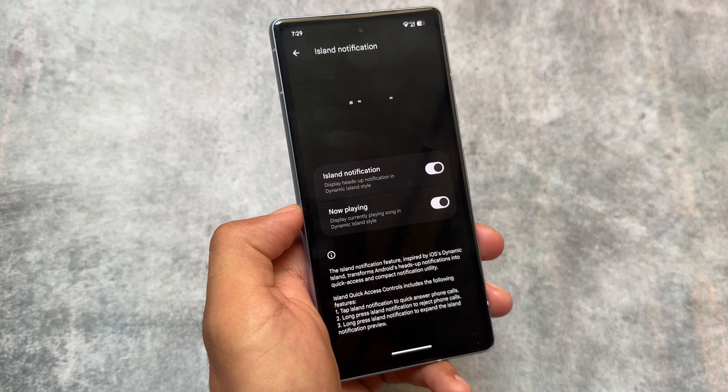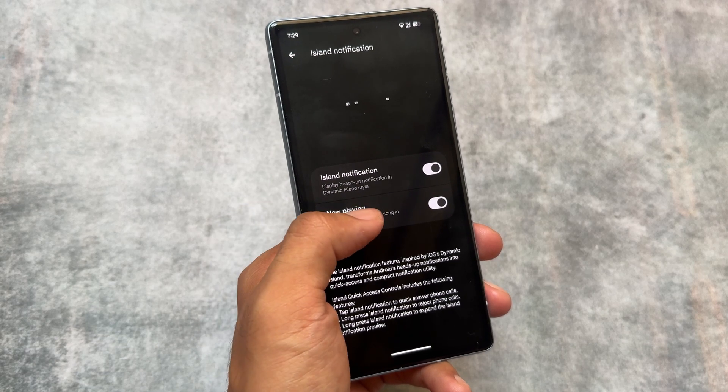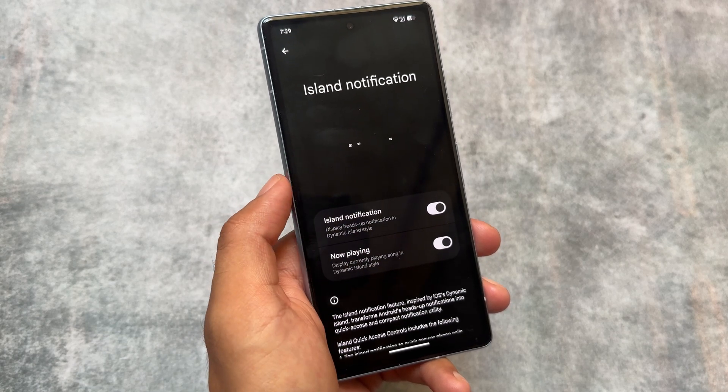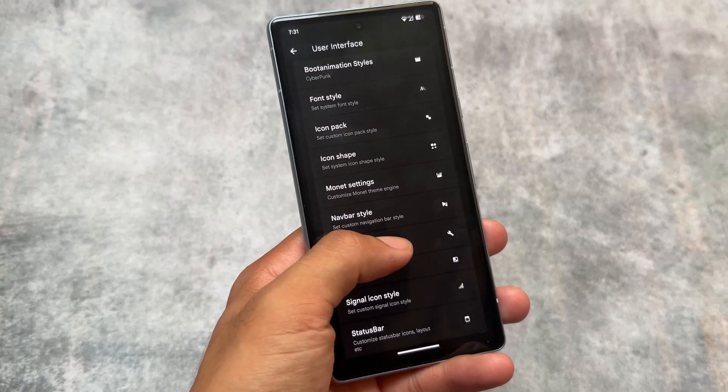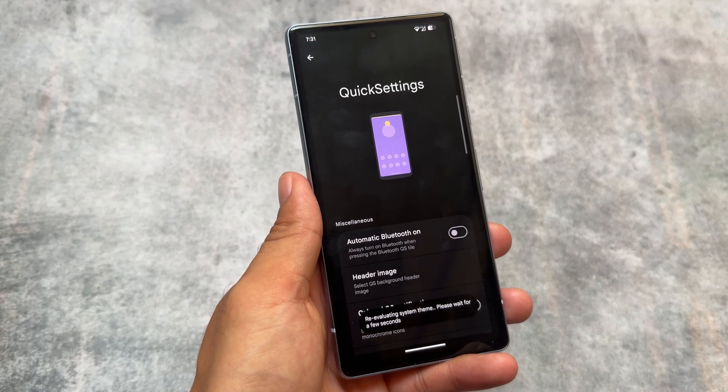Notifications also have the island notification option, which was already present, but with this new update there are some new gestures available with island notifications. Unfortunately I can't show them right now, but they're there.